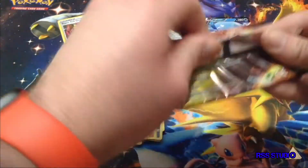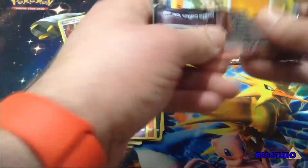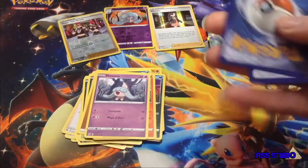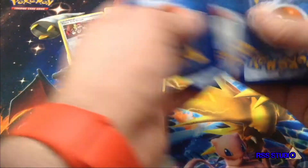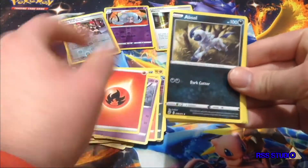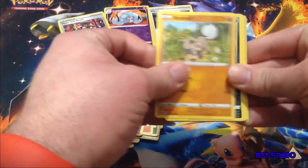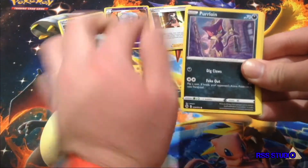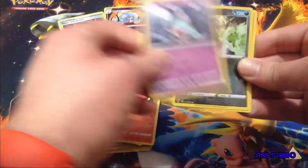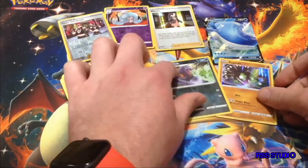Alright, here's our final pack of Champion's Path opening. Probably my final present in general. Here's the code. Energy, Absol, Victini, Sonia, Ruff Ruff, Purloin, Galarian Loon, Slicepeak, Hatina, Reverse Hollow, Arm Hop, and a Hollow Slicepeak.